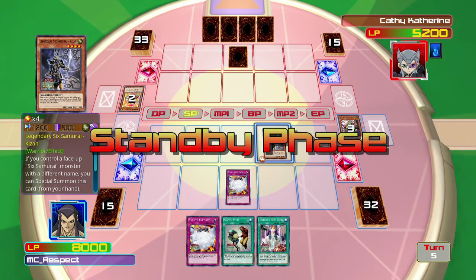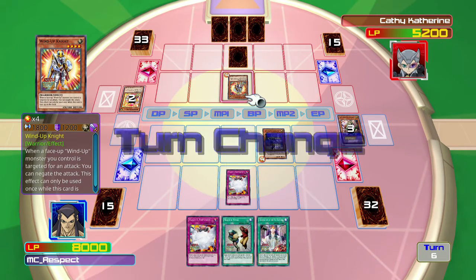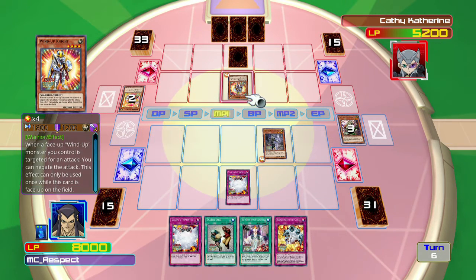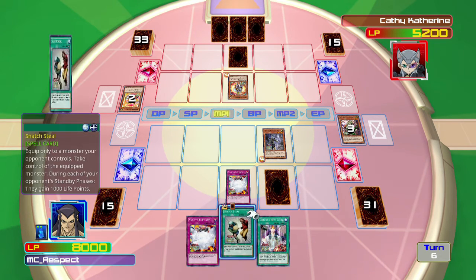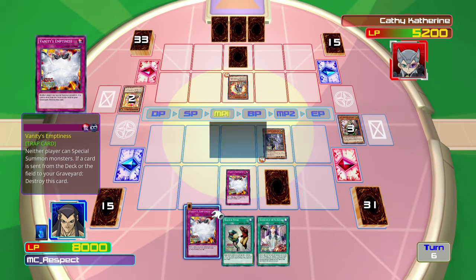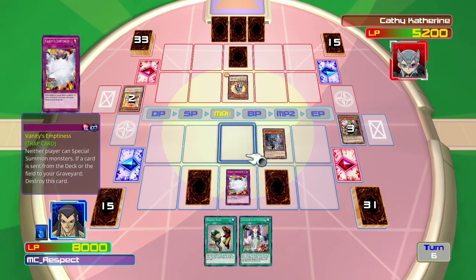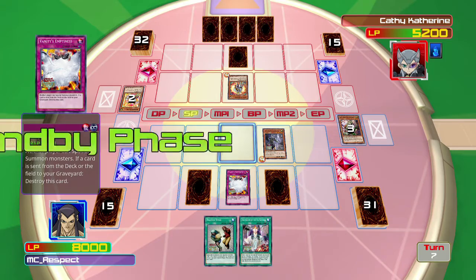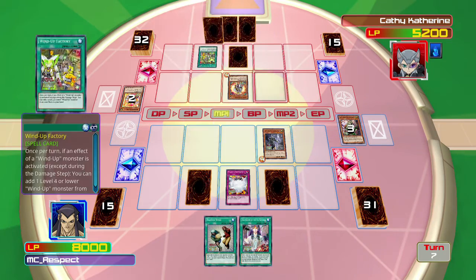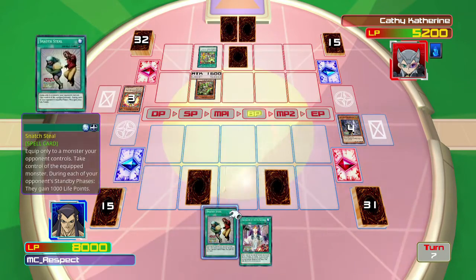If he brings in something that can kill — I guess I probably should have set the other Vanity's Emptiness just in case. I'm going to go ahead and activate Vanity's Emptiness so now he can't special summon. However, he does get to tribute. Please don't take Snatch Steal — okay, good. There goes Vanity's Emptiness.